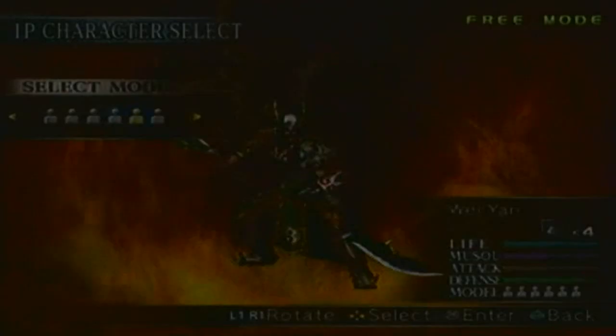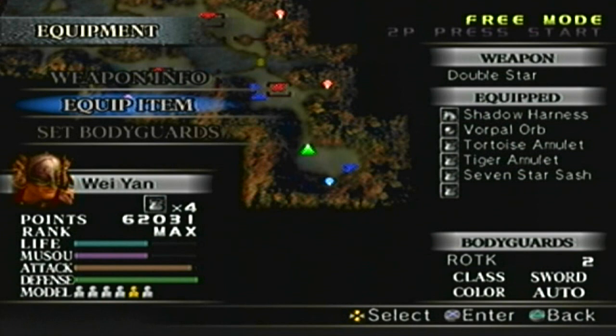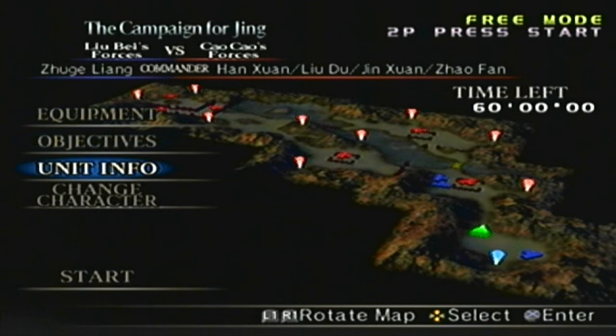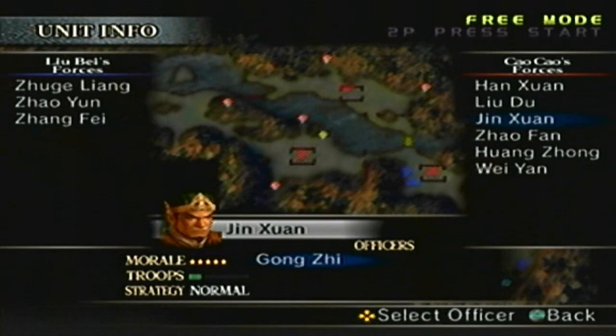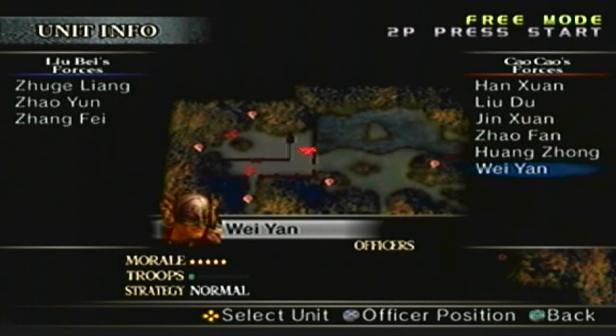So we know the objectives, the equipment, the weapon - we have the double star level nine. The items: I'm gonna swap out that seven star sash and replace it with the Peacock Urn, and I'll add the speed scroll. For Leo Base forces you have Zhuge Liang, Ma Liang, and Wei Yan which is me, Zhao Yun and Zhang Fei. For Cao Cao's forces you have Han Shuan, Yang Ling, Liu Du, and Liu Xi'an, Jin Shuan and Gong Ji.